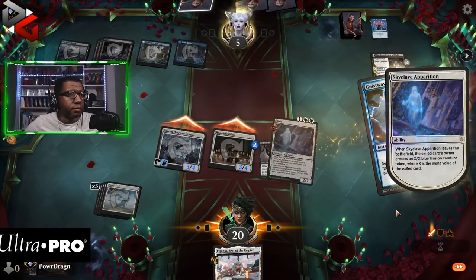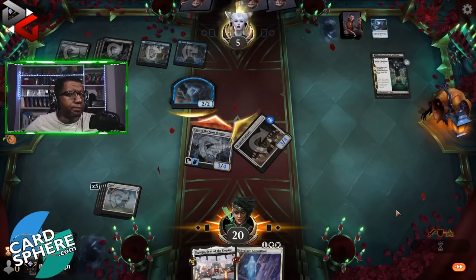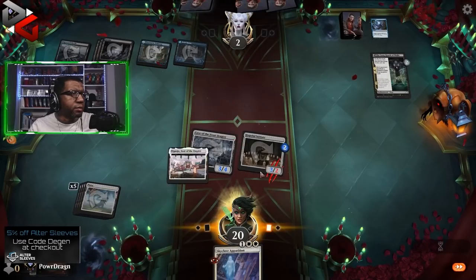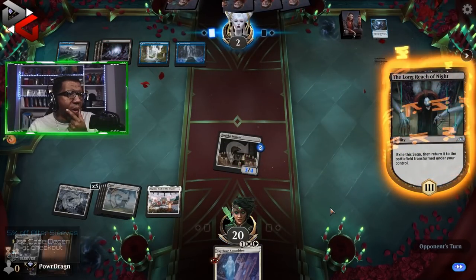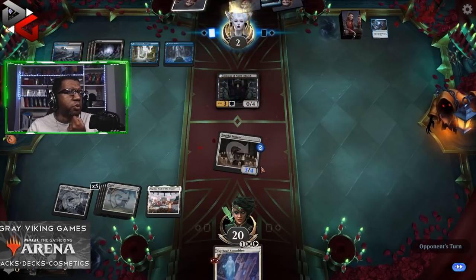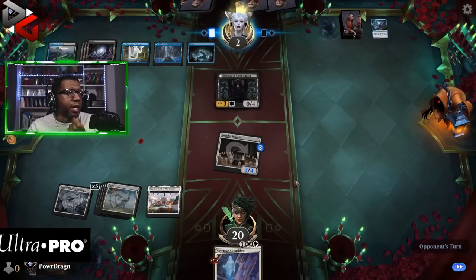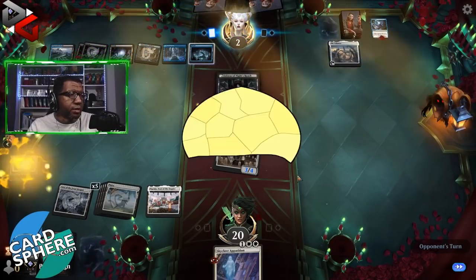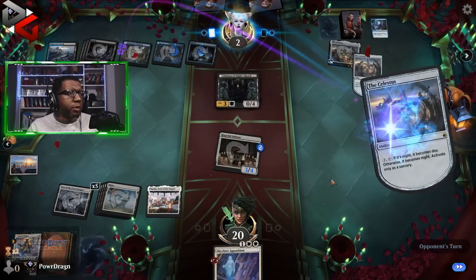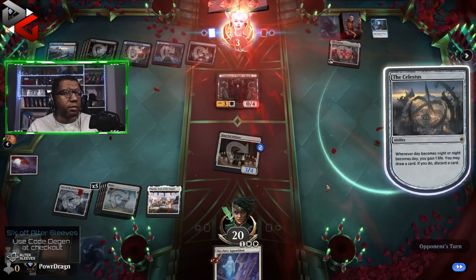Opponent goes to two. We're just going to play this. The reason is now we can get a land, exile that enchantment creature, and still attack for three with our land creature if we get another land. Lots of ifs, but opponent is searching and digging. If we can draw another land this actually feels all right.